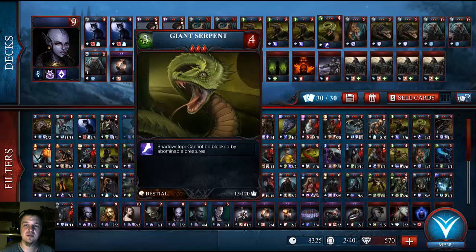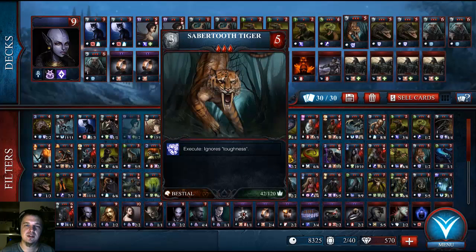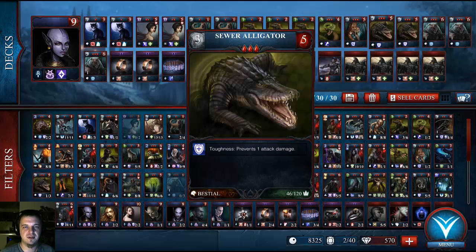Giant Serpent is one of my three-cost creatures. He has Shadow Step, which allows him to attack past abominable creatures to hit the Vampire Lord. So it's kind of hard to set up, but it's worth it if you can pull it off. The Sabertooth Tiger ignores Toughness, which is quite nice — three attack, five health. It's a relatively tough card once you get it on the field.